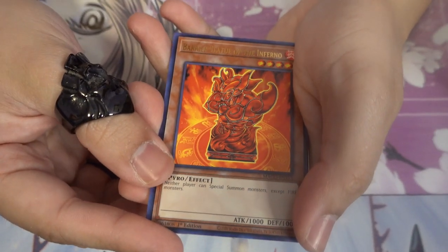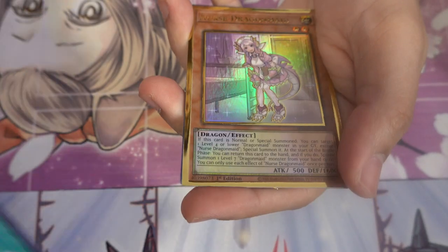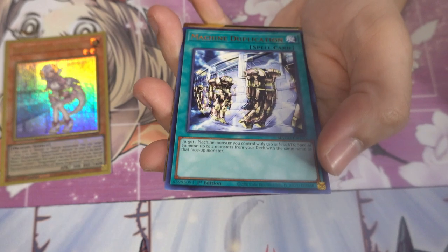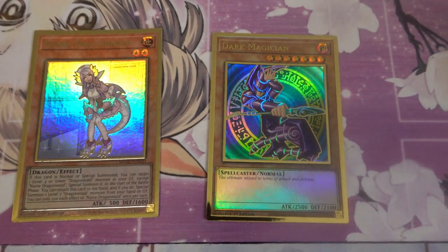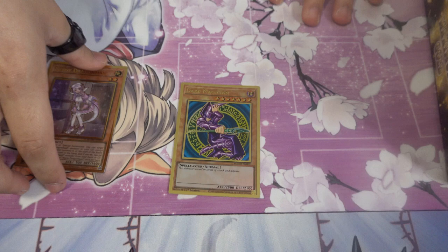Final pack of box two: Barrier Statue of the Inferno, Trade-In, Nurse Dragomaid — the Dragomaid cards just aren't good — and Dark Magician! There you go, the gold rare Dark Magician! I did it. Now we just need Blue-Eyes to complete that collection.